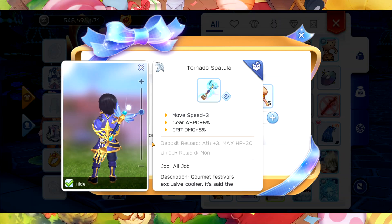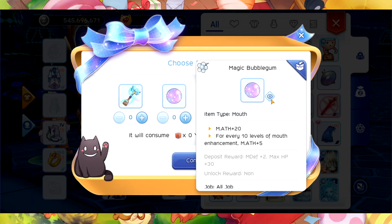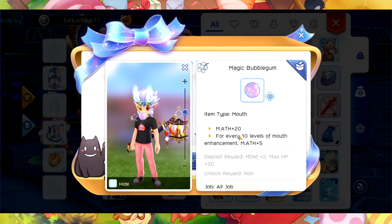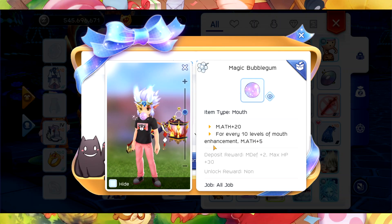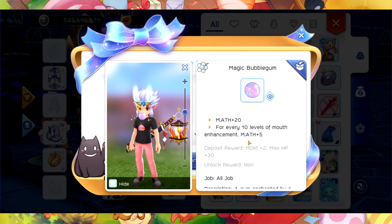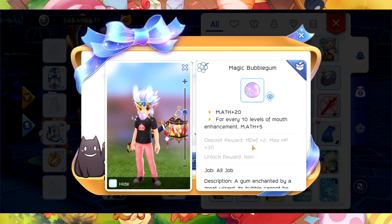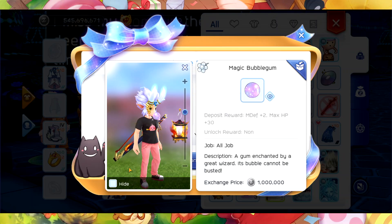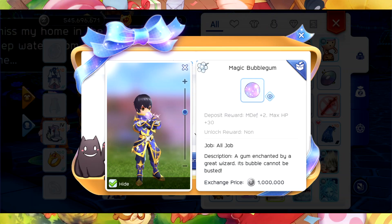We also have the max HP plus 30. We also have this mouth item — the Magic Bubble Gum — with magic attack plus 20. For every 10 levels of enhancement, you gain an additional magic attack plus five. So 10 levels of enhancement will gain you plus five. The positive word is MDEF plus two and max HP plus 30.